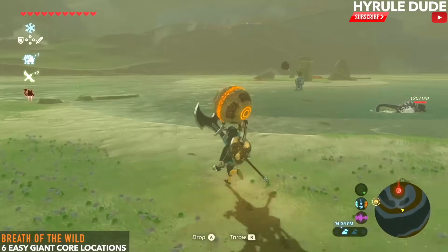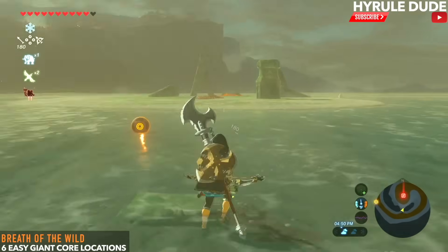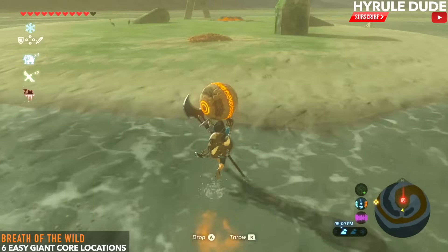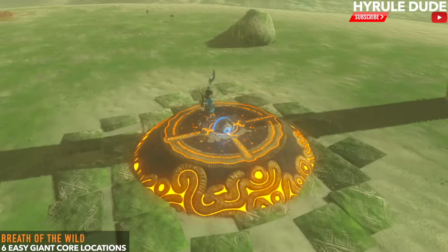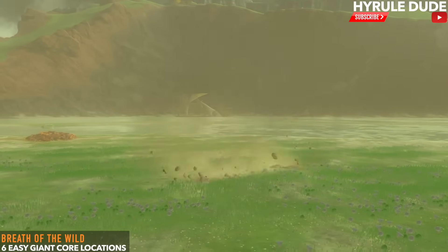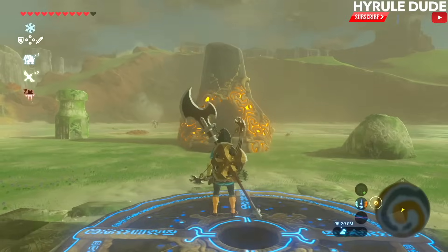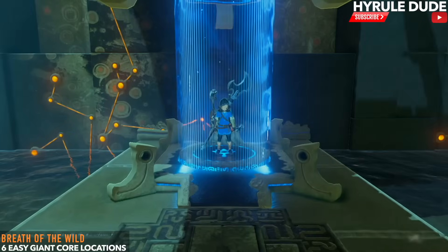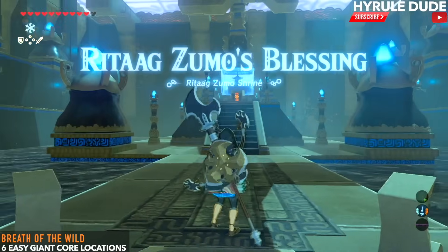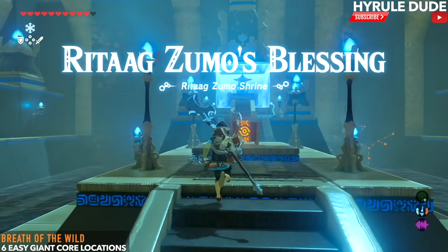Just put the orb inside the hole and you're going to make this shrine appear. This is the Ratag Zumo shrine and it's a blessing shrine, which means there's no trial — you simply go to the treasure chest and find your giant core. Don't forget to get your spirit orb when you're there as well.